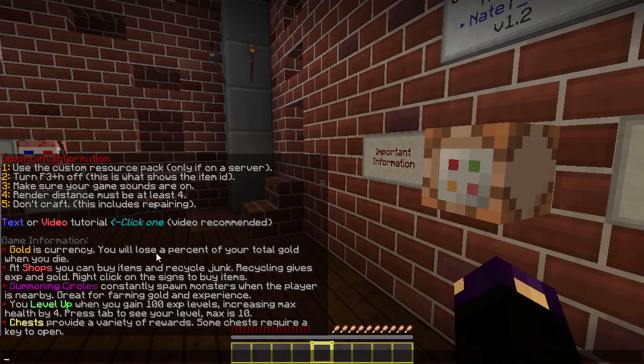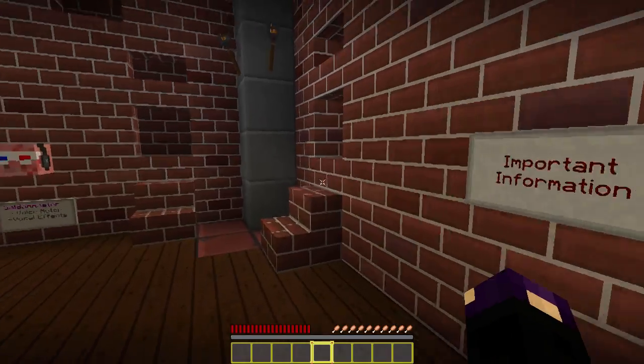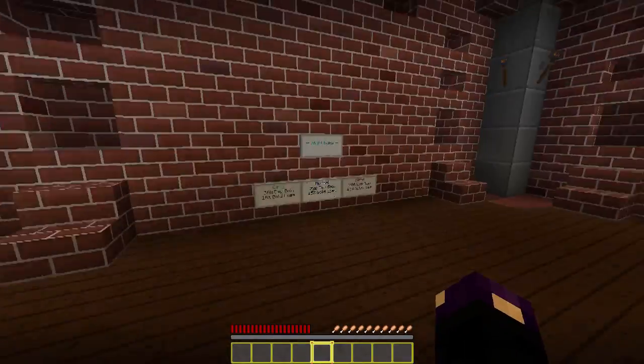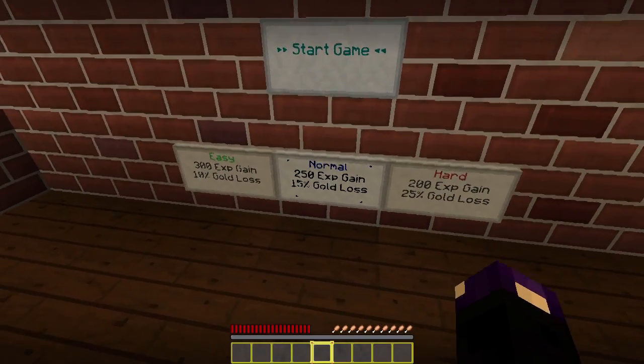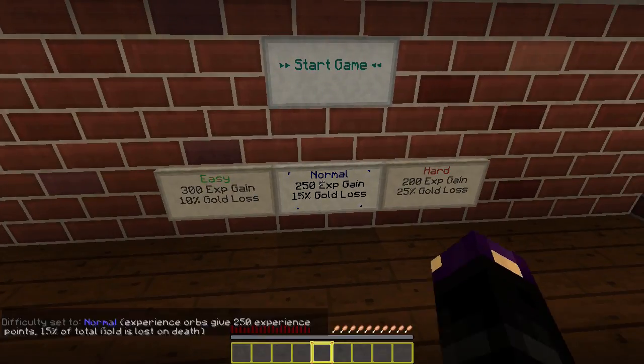Tutorial — how to play: gold is currency, you will lose a percent of your total gold when you die. At shops you can buy items and recycle junk — recycling gives XP and gold. Right-click on signs to buy items. Summoning circles constantly spawn monsters when the player is nearby — great for farming gold and experience. You level up when you gain 100 XP, levels increasing max health by 4. Press tab to see your level, max is 10. Chests provide a variety of rewards, some chests require a key to open.